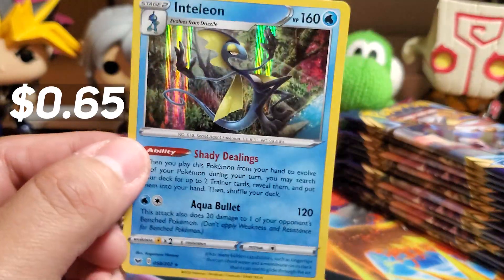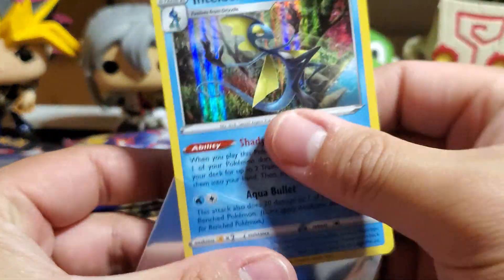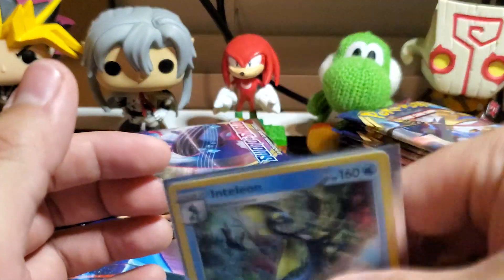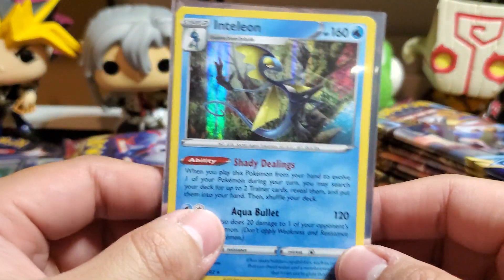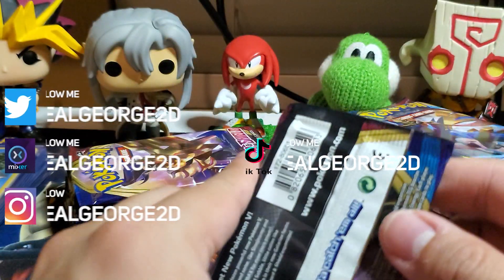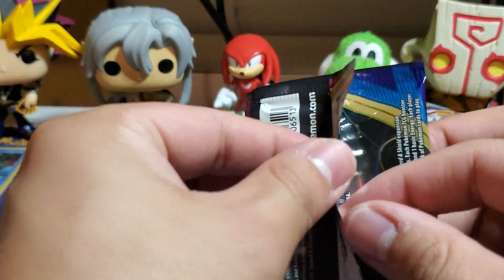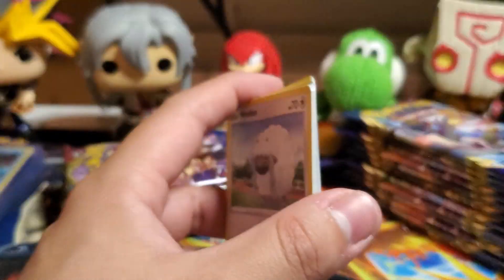That's worth a regular sleeve. I actually used Inteleon in the Pokémon pre-release matches, so that's kind of cool. Moving on to the next pack. Let's see if we can pull the Zacian VMAX secret — the gold card. Zamazenta would be cool too.